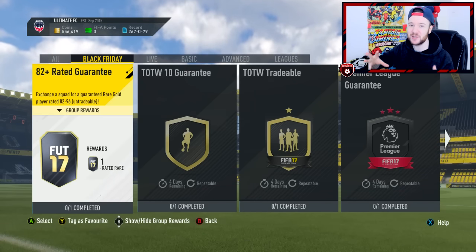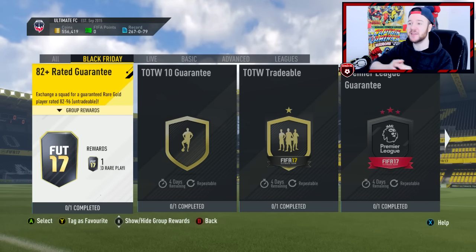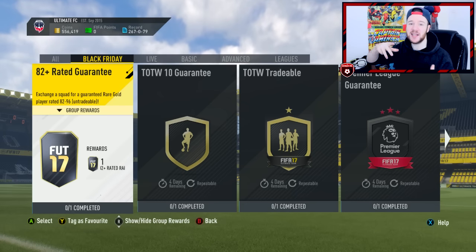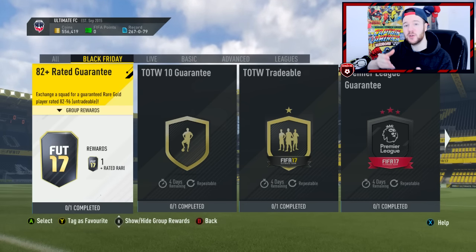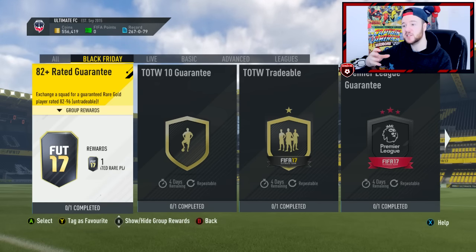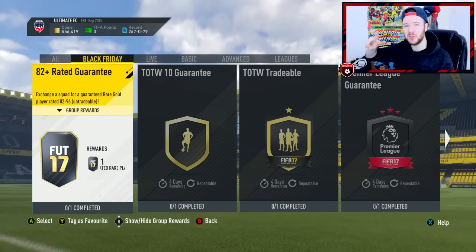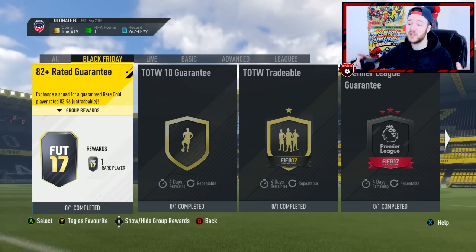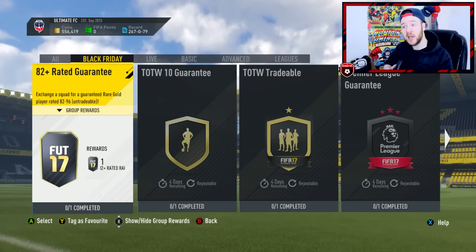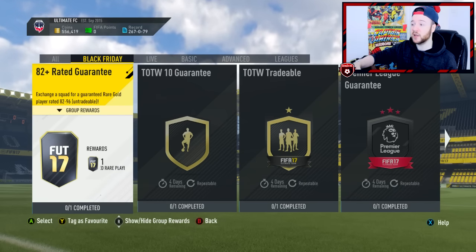Welcome back to Ultimate Roads of Glory. We need to start off by completing some Black Friday Squad Building Challenges. Yesterday at 2 PM UK time, Black Friday started and EA were doing flash events for SBCs and packs. They released two SBCs to my knowledge, and I was a little disappointed — I thought I'd be able to get rid of quite a few unwanted cards and get some decent packs in return, but that wasn't the case.